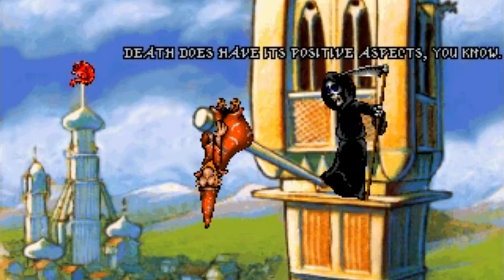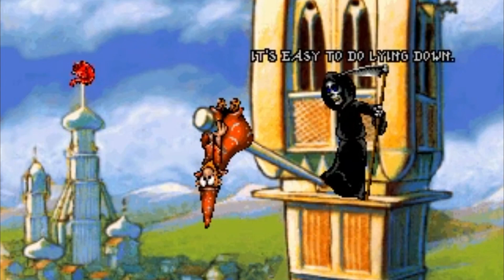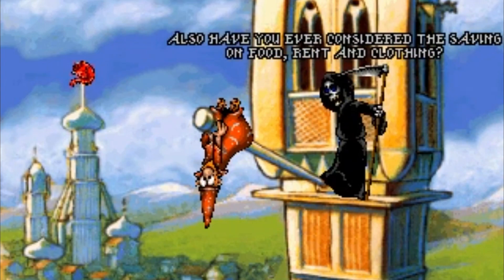As they roll their death saving throws, depending on how they roll, you can narrate whether Death is winning or losing. When it comes to that character's turn, not only do they get to roll, they actually get to talk to Death and potentially have a bit of banter as they play this game, or describe the moves they want to make against him. I always play Death along the lines of the Terry Pratchett style — a little bit of humour. Death does have its positive aspects, after all. It's easy to do lying down. It just gives your players something to do on their turn when they're making death saving throws, rather than just rolling a die and moving on.